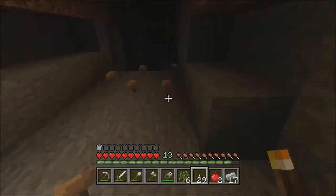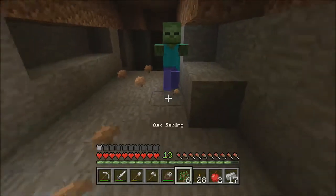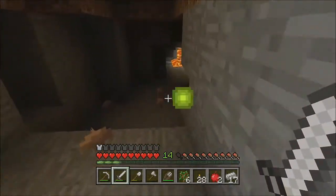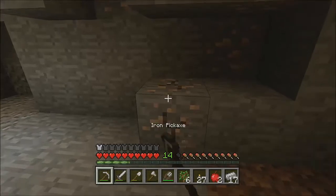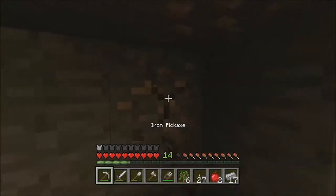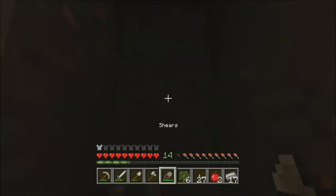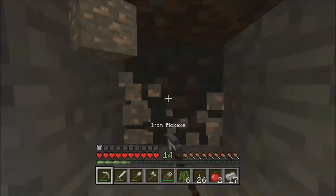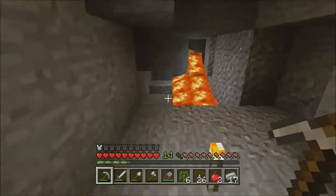Anybody here? Oh, I see someone — oh crap, it's a skeleton. No wait, it's a zombie. Die, die, die! Oh, I didn't get hit at all. I'm too good. I forgot that the PC edition is so powerful with the skeletons. Like the skeletons — it's because of update 1.5. I think it makes them more accurate, and they shoot faster.